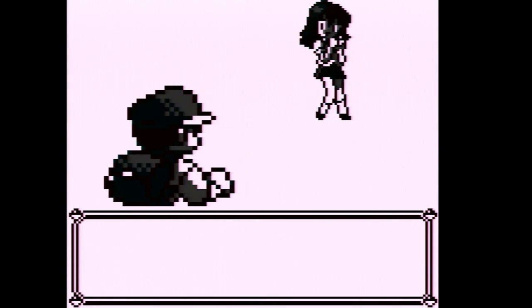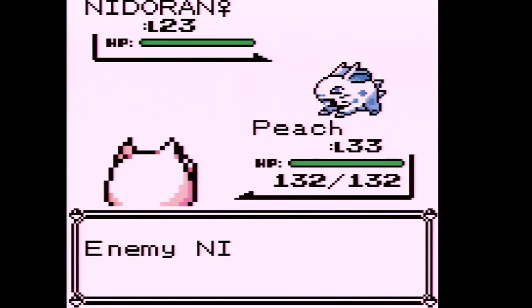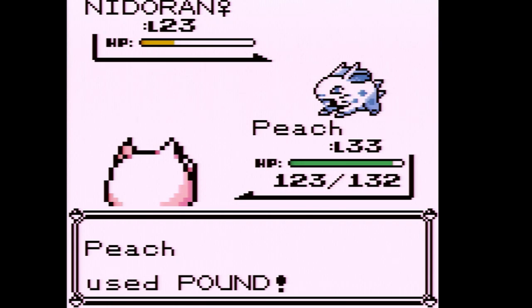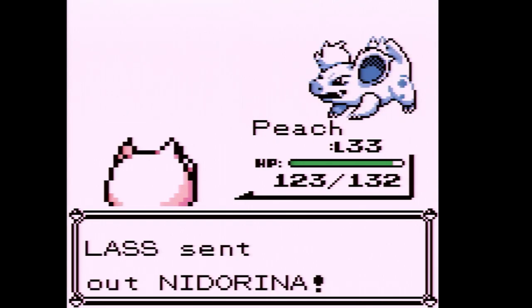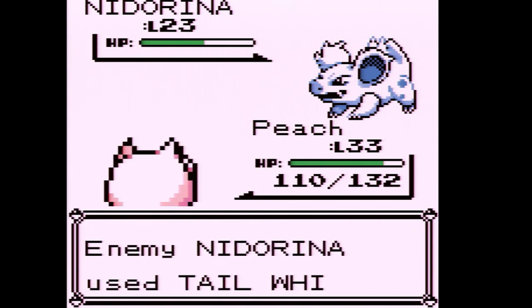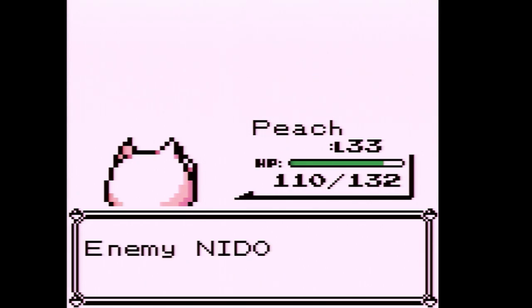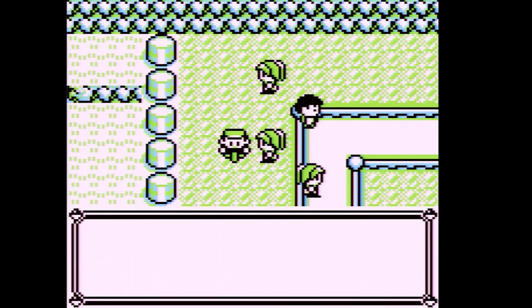Once Jigglypuff learns Body Slam, she's going to be a lot better. I want to get Doozle up to level 39 where it learns Double Edge, then I'm going to evolve it into Wigglytuff. With Pokemon that evolve through stones, I usually like to make them learn every possible move before evolving — same with Jigglypuff and Clefairy. The biggest problem with Growlithe in Gen 1, another reason I didn't use it, is it doesn't learn a second Fire move until level 50 where it learns Flamethrower.